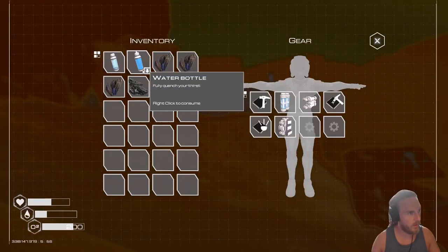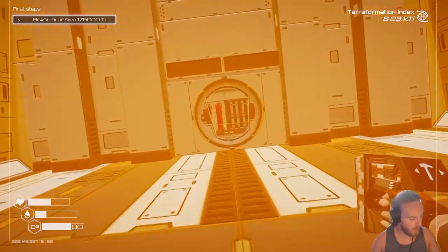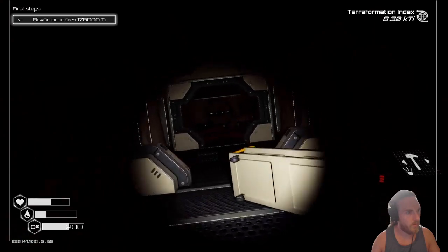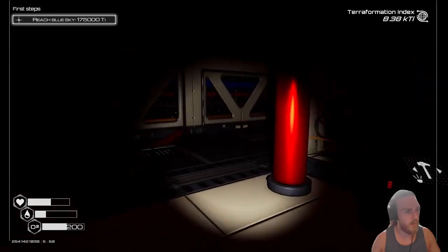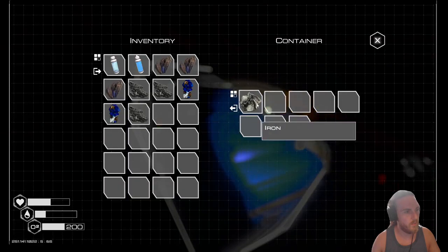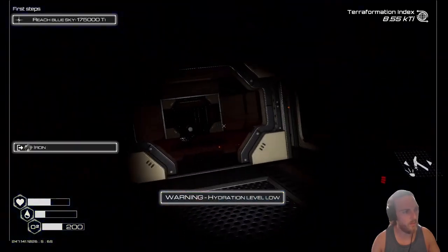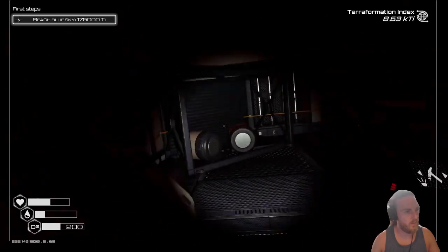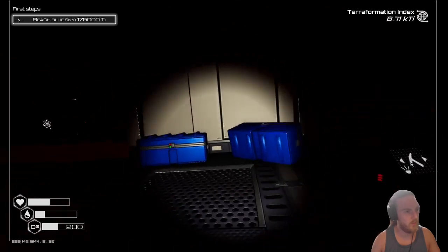I do have some water, so screw it. There's nothing in my inventory worth having at the moment anyway. I'll try and get as far in as I can. They're taking everything — I should deconstruct this, that'd give me a lump of iron. I don't know what that is. I can't deconstruct the doors anyway.